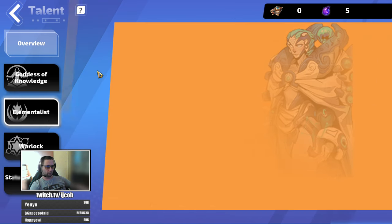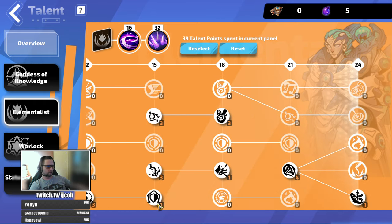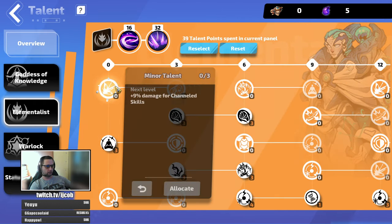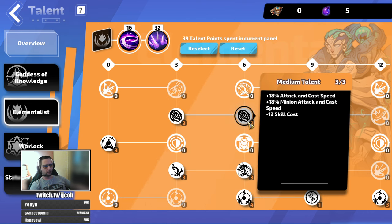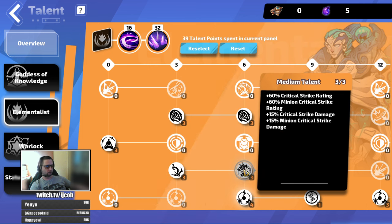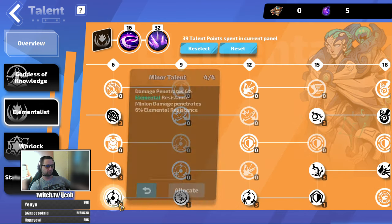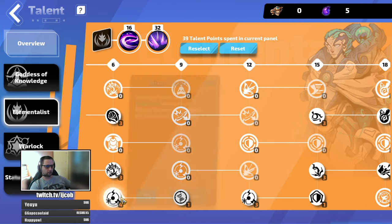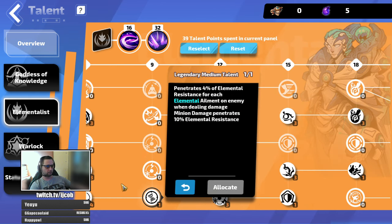The Elementalist tree looks like this. The build is energy shield based, so instead of taking damage nodes I'm taking more energy shield for better survivability. Cast speed helps with additional damage and skill costs. Critical strike rating is really important — it gives a lot of damage because we don't have many other sources of it. We also have damage penetration, elemental resistance penetration, and elemental resistance penetration per element, so with two or three elements that's solid penetration.